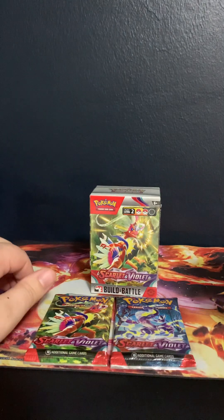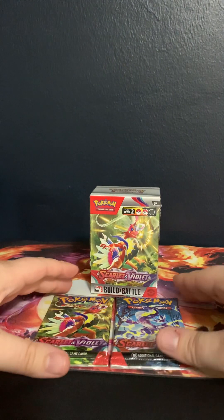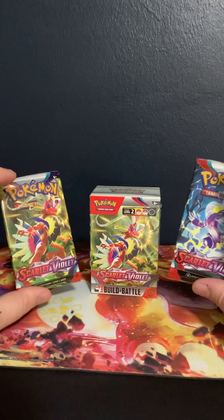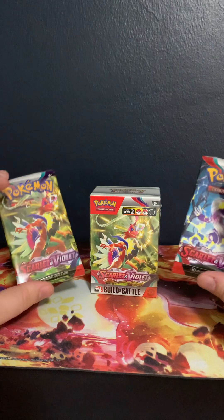What is going on everybody? It is the Phantom Michael, and today we have ourselves Scarlet and Violet base packs with the Scarlet and Violet build and battle.